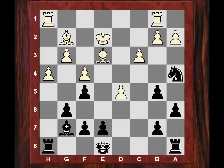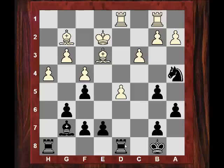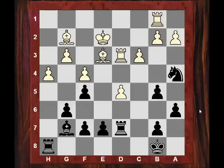So Be3, and now Nigel castles queenside, immediately putting pressure on d5. White reinforces d5 and now Kb8, so the rook has greater flexibility to come to c8, maybe put more pressure on the c-file, maybe use c4. So Rd3, but actually the rook doesn't play Rc8 - it plays Rd7 instead. This rook now has the flexibility for either Rd8 or Rc8, and maybe then Rc4.